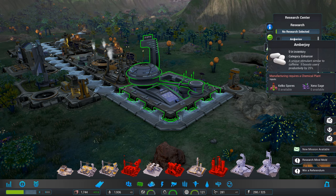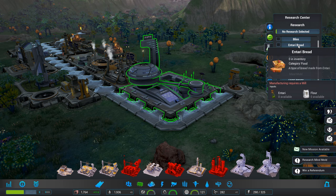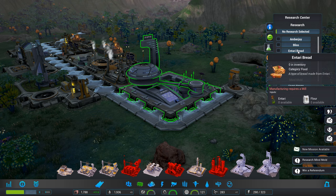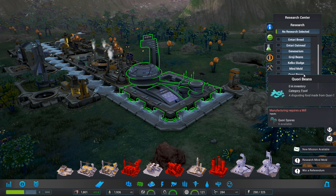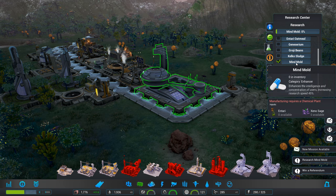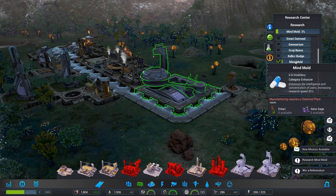So we've got Amber Joy — so it's caffeine. Produces 25% bliss. What does that do? Causes the exact opposite — profound happiness. Entari bread — bread made from Entari. Oatmeal are the same. Geneserium. Grogy beans. There's a whole list — mine mold, let's pick that one. Enhances the intelligence and concentration of users — increase in research speed 45%. Manufacturing requires a chemical plant.